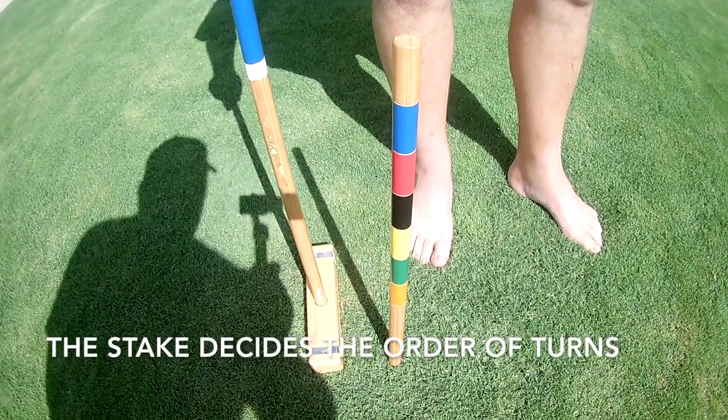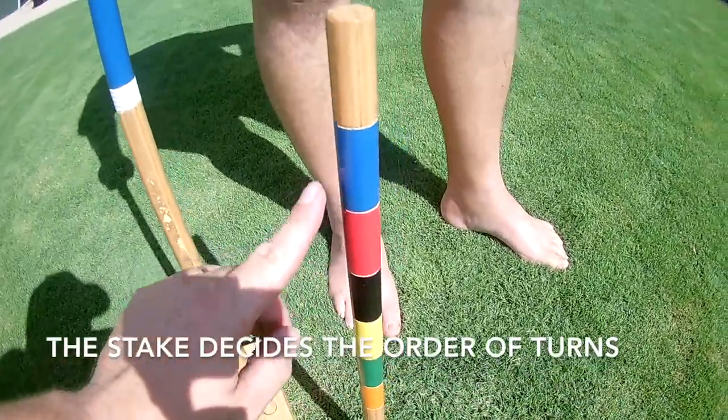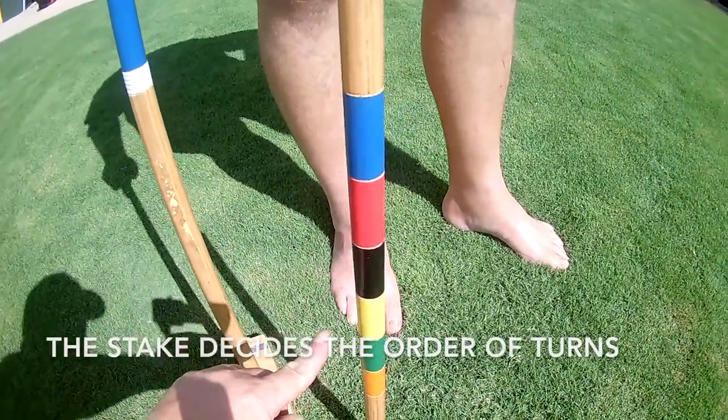The stake here has got some colours and that's the order of the balls. So blue first, red second, black, yellow.